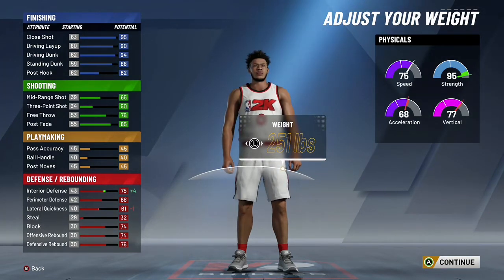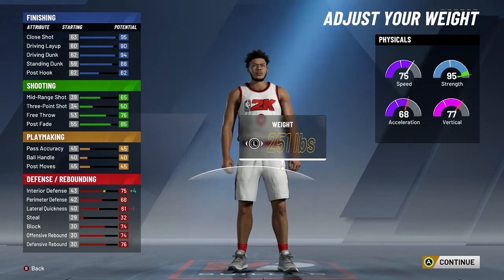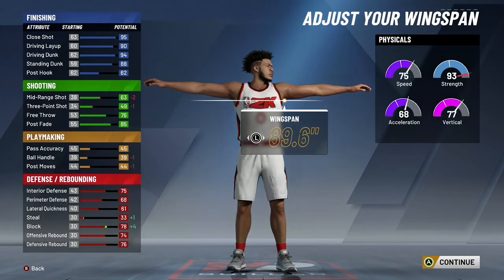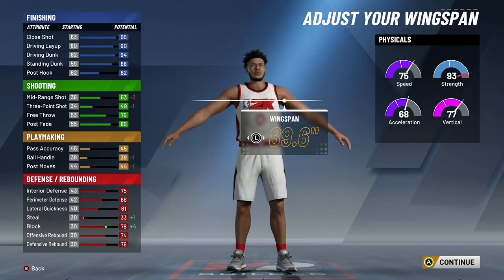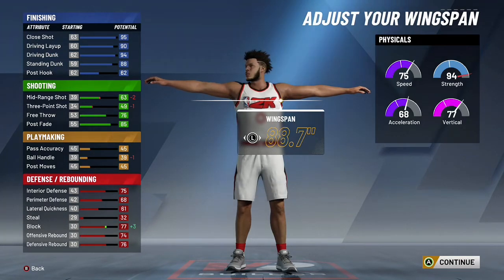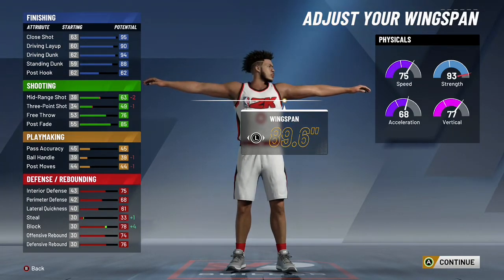For weight, we want to find the value that maximizes our strength without impacting our other attributes too much, which I found to be 251 pounds. We get 95 strength and only lose minus two in acceleration and vertical. For wingspan, a lot of people say maximum, others recommend going down one or two. For this specific build, you have to go down about two ticks to 87.7 to actually gain your mid-range and three-point shot, but going that small wingspan is only one above default, which I would not recommend.